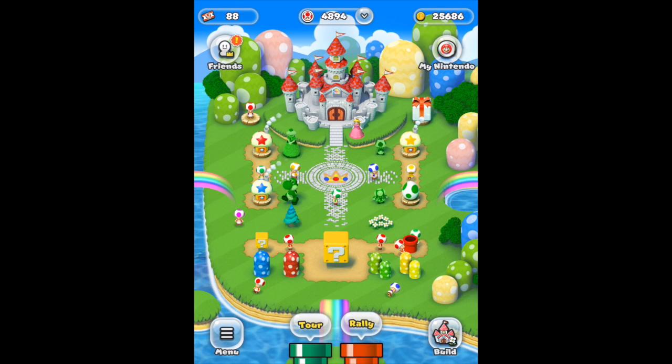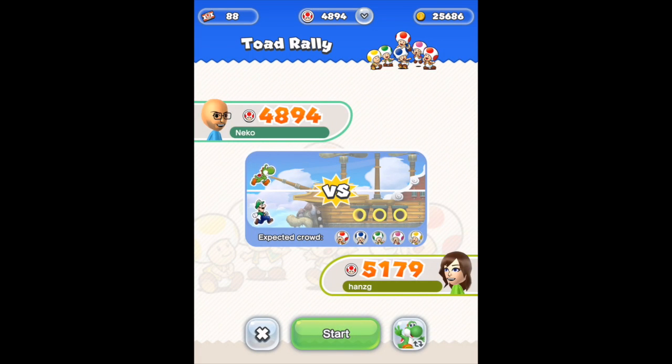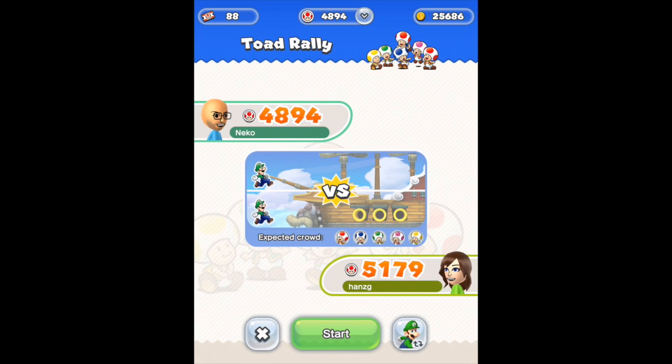Hey everyone, Retro Junkie here. Today I wanted to go over the Toad Rally and a strategy that has worked for me. I'll be playing with Luigi — he's the character I'm used to the most. He runs at a normal speed but jumps the highest, even against Yoshi's flutter jump, from what I've noticed.